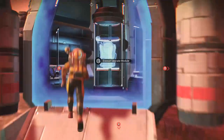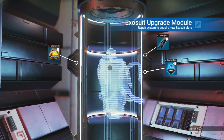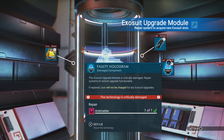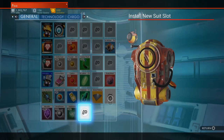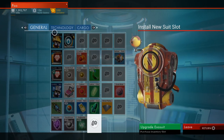First you find a drop pod — they're on pretty much every single planet. You go inside, access the upgrade module, and here you need a certain number of materials to upgrade it. You need 45 sodium nitrate, 40 oxygen, 55 ionized cobalt, and then you need antimatter, which is 25 chromatic metal and 20 condensed carbon. Once you have the materials you unlock the pod and it gives you the option to unlock one additional slot on your exosuit, and you can pick between three slot types.